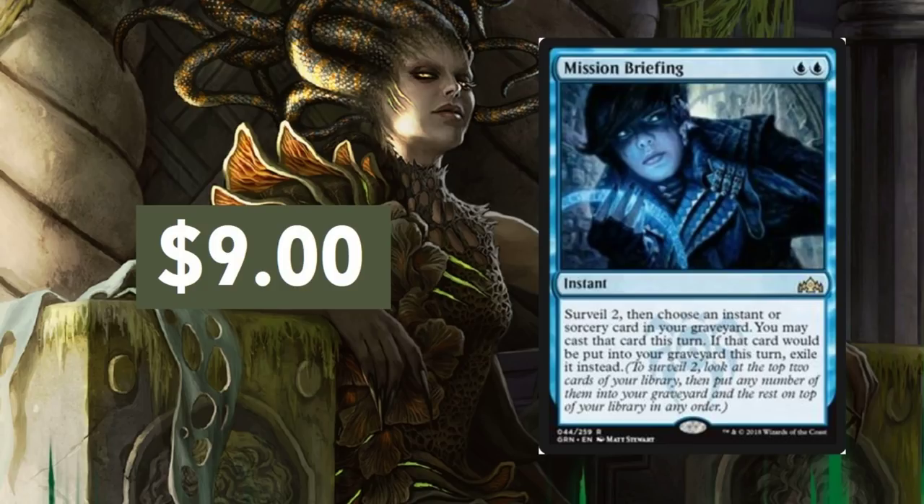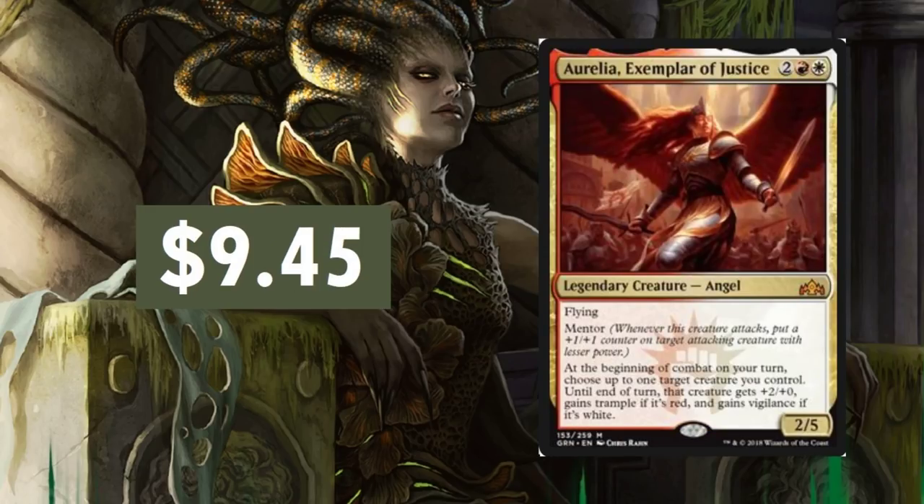Mission Briefing — a 2-drop. Surveil 2, then choose an instant or sorcery card in your graveyard, you may cast that card this turn, and if it would go to the graveyard this turn, exile it instead. Dangerous card. I can see this maintaining its price point for some time, maybe slightly dropping to about $7. But most of these cards are going to drop in value just because the hype is real right now. Please understand that. This thing's not going to maintain a $10 price point — I'd expect it to be more like around $5 in due time. But it's currently at $9.45, and you never really know.